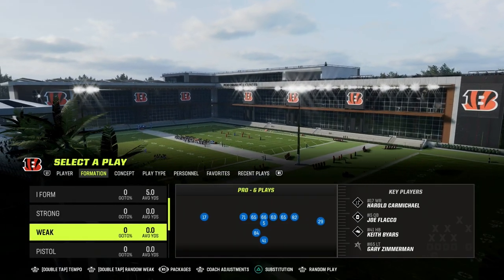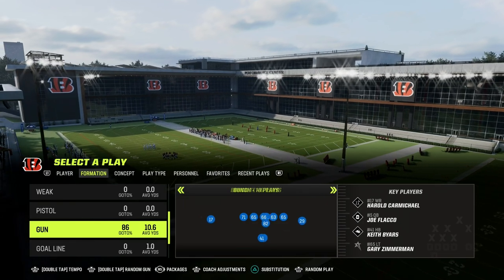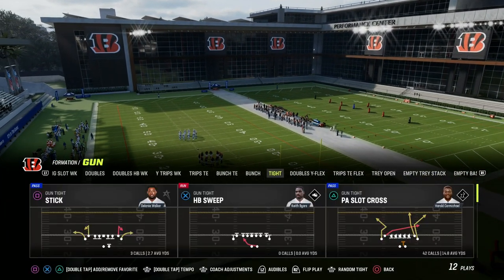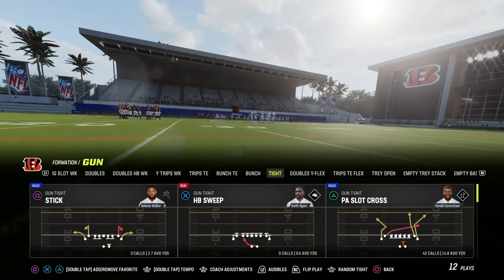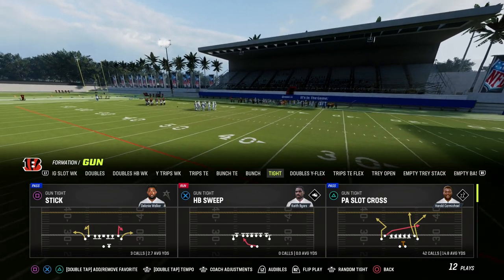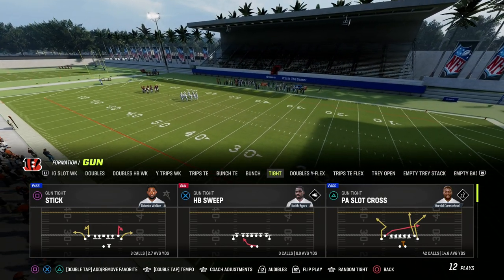We're in the Detroit Lions playbook. If you want to get my entire Detroit gun tight offensive ebook, make sure to join the Patreon — the link's going to be down in the description. We're talking today about what I believe to be the best quick hike money play in Madden this year, and it is the play PA slot cross out of the gun tight formation.